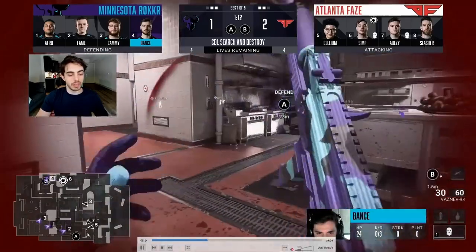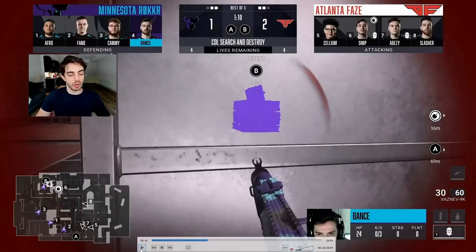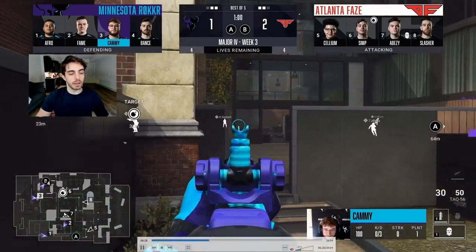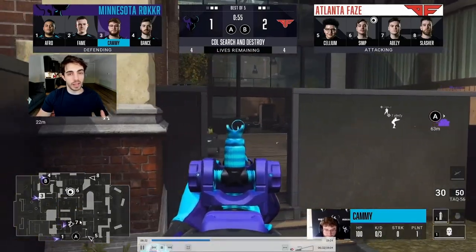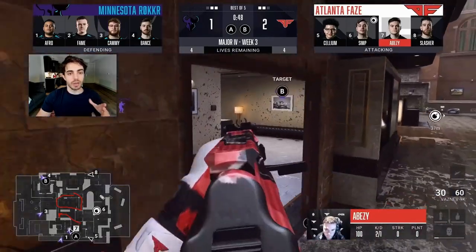BZ takes control and pressures from bottom bar into couches. Meanwhile, Simp shows pressure B-side, so Minnesota has to respect they didn't have anyone mid and might feel pressure B-side from Simp. They play super passive and respect the map pressure they gave up from doing that A-counter. Slasher and BZ work the guy back to pool and back him off, forcing the bed guys to react. They see Cell going for a heady, and Atlanta has good map position.